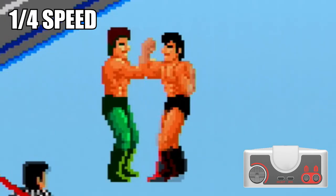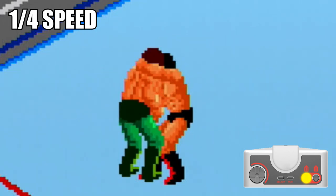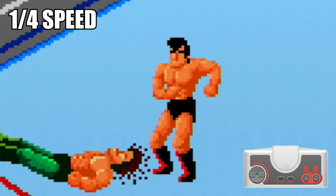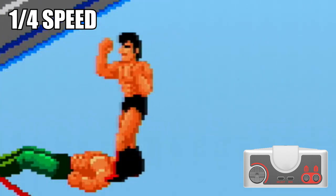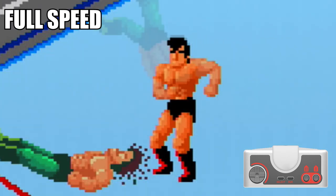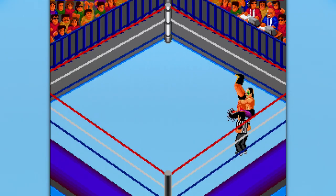When beginning a match, in the first grapple, it is best to start off with a button 2 maneuver or an Irish whip. Performing a run button or button 1 grapple will automatically cause your opponent to reverse your move. Here is the beginning of the lock-up animation, the knees bending, and press button 2 to perform a body slam. And here is that exact same sequence at full speed. That's the basis for the gameplay grappling mechanic.